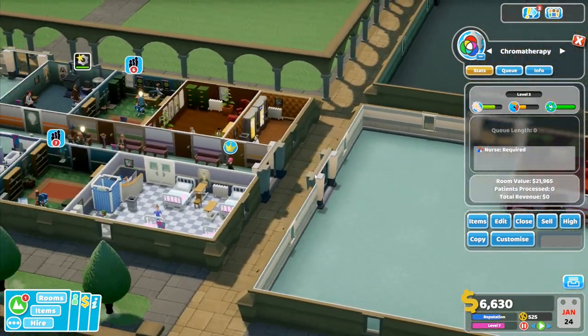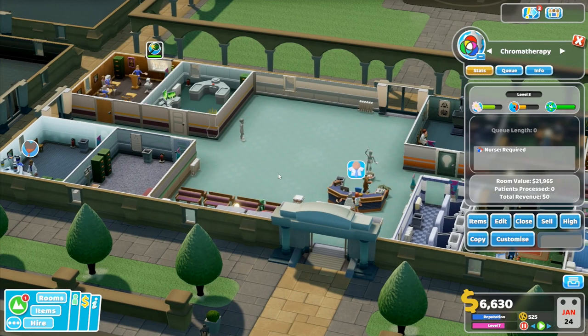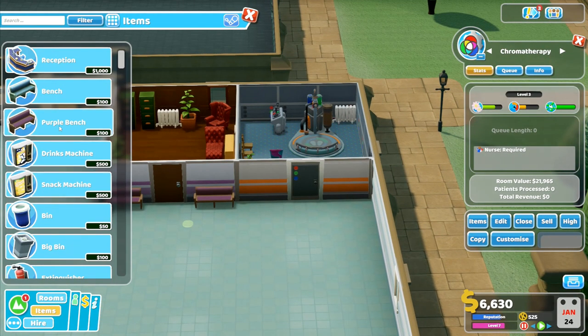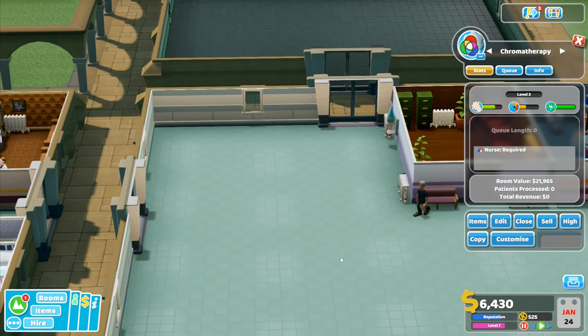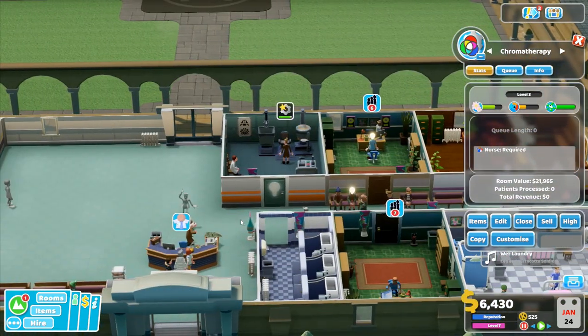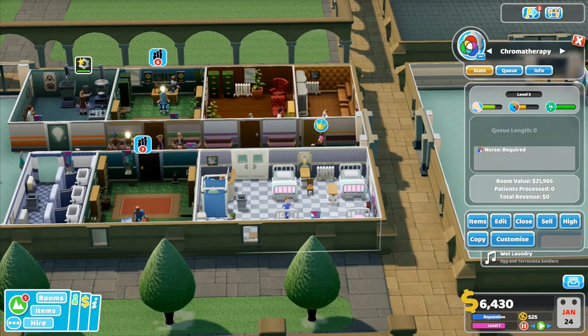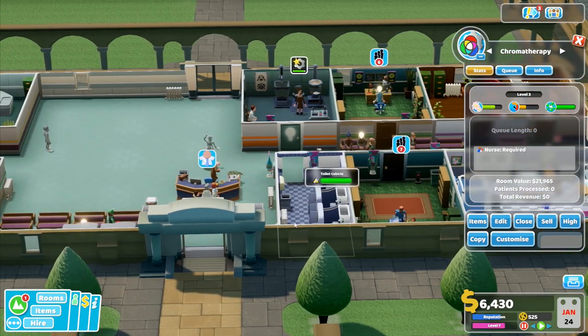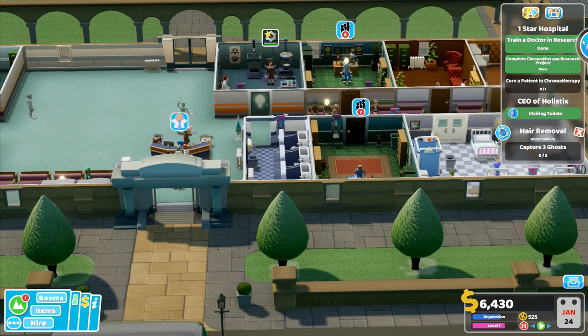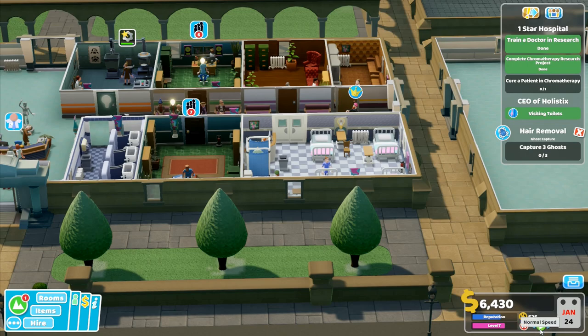This room requires a nurse - now I've actually got spare nurses. Well, they're mostly over there but I do have some. There's chromotherapy - we will go to items and we will take the purple bench like that, and I'll put another one over on that side of the door over there. I won't put anything else for a minute because of the money that is going to be required for this. I'd like to copy this room and move it - room value 8,000. I don't have enough money to do that right. Let's continue on.